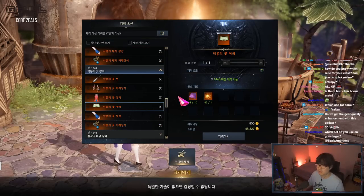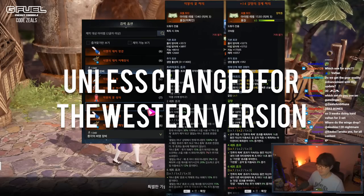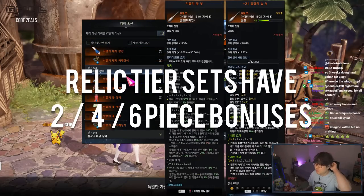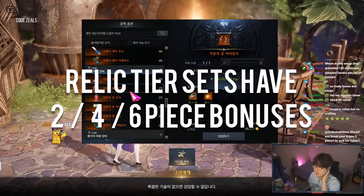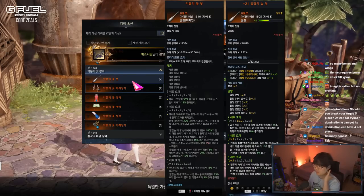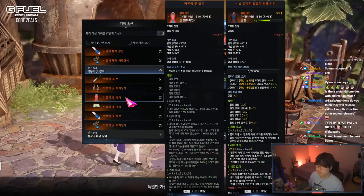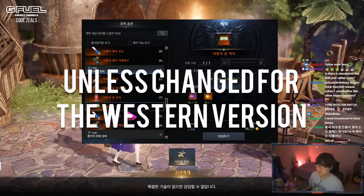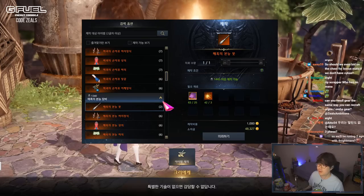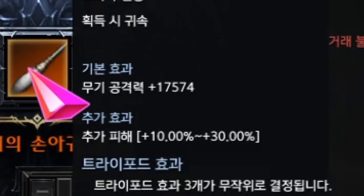TL;DR — we're not gonna have four-piece sets because there's no Vykas yet. The most we can get is three pieces, but there's no three-piece bonus, so you get the two-piece bonus. The two-piece bonus for the Nightmare set is: reduce mana consumption by 50%, and the damage of mana-consuming skills is increased by 12%. There is a four-piece bonus but we won't have access to it until Vykas. Also, some sets — you can't get the weapon because it requires Wings from Vykas.